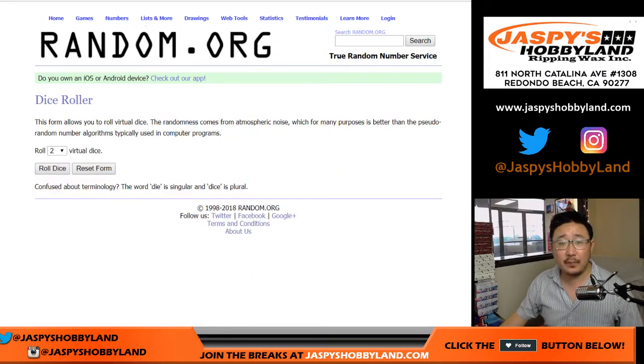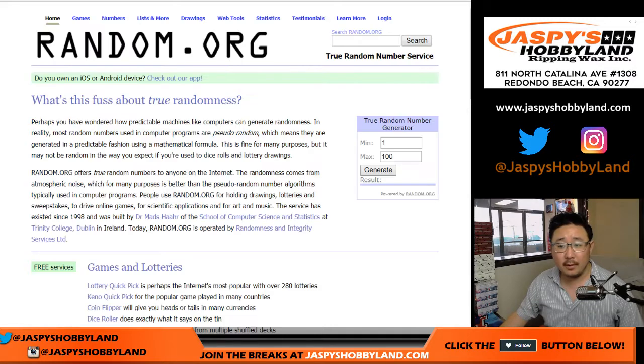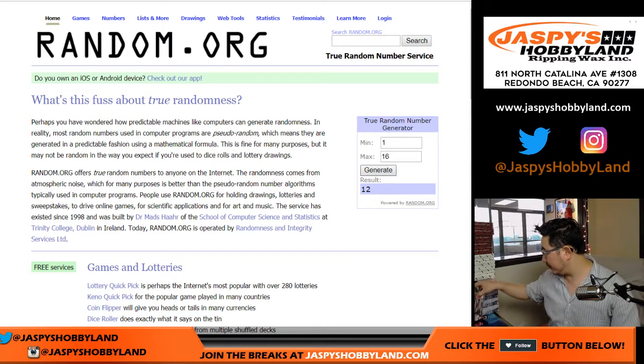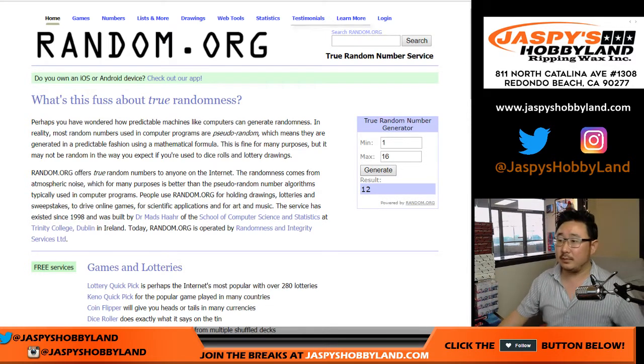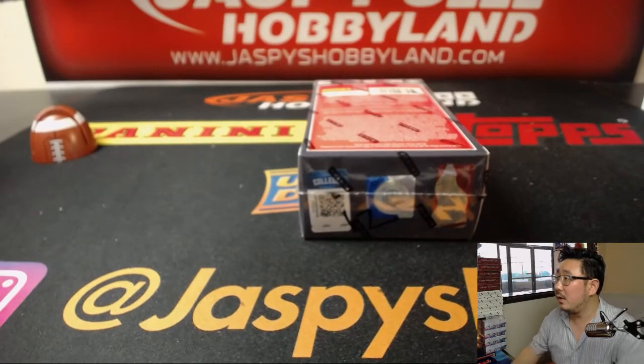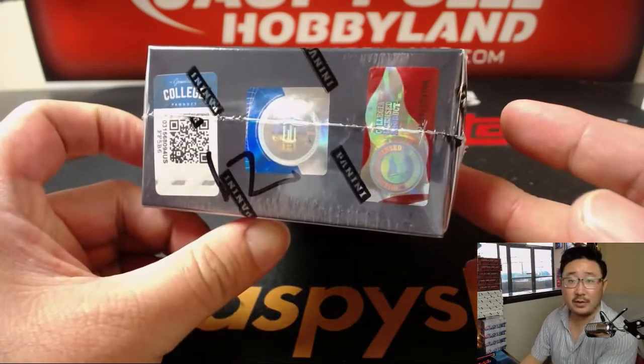Now first of all, let's generate a number between 1 and 16, the number of boxes in the case, and let's see which box we're going to do. Box 12 — we have not done 12 yet. There it is, box 12.